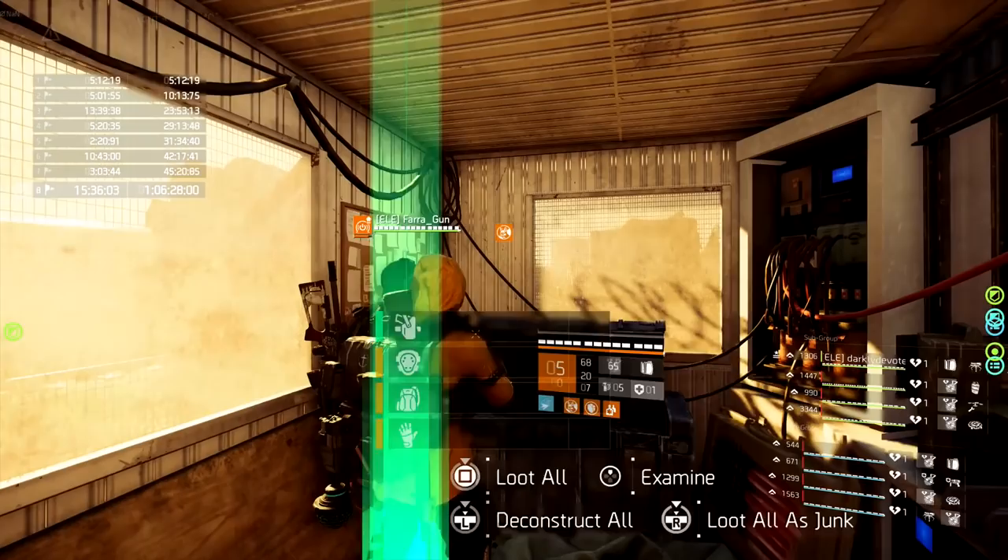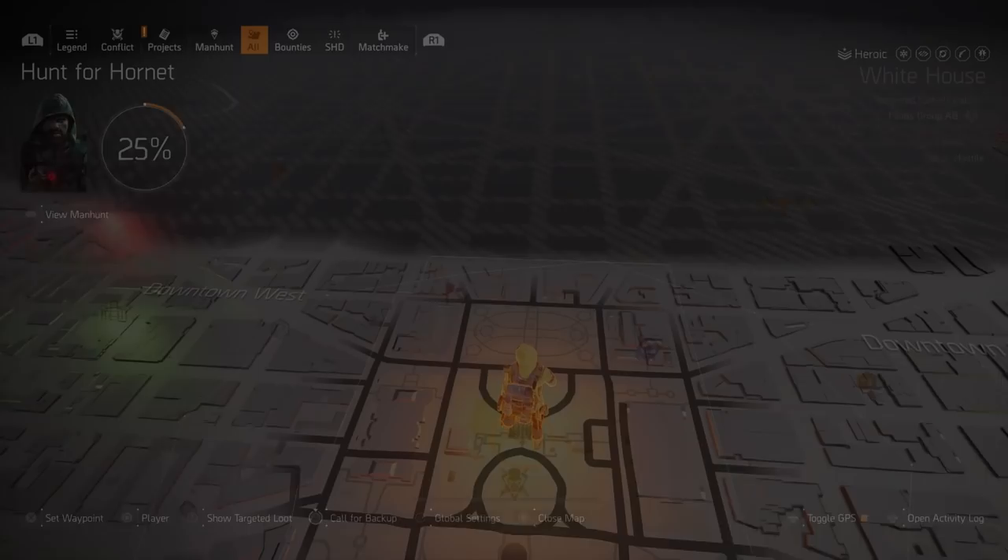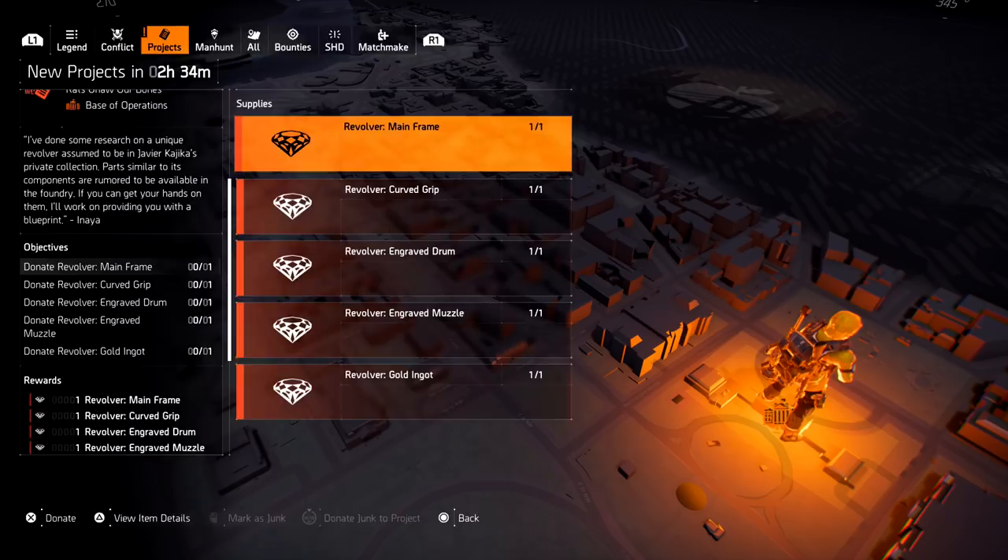The end crate is the same one that has a chance of giving you the new exotic rifle. When you open it up, you will get the final fifth piece for this revolver. You do need five keys — remember the final boss always drops one key, and you can get four keys from the boxes throughout the raid.